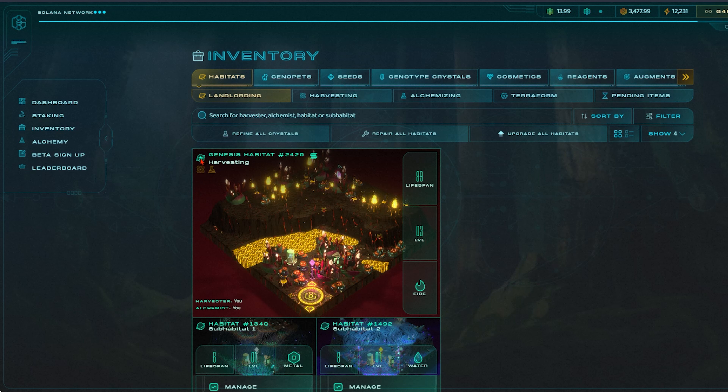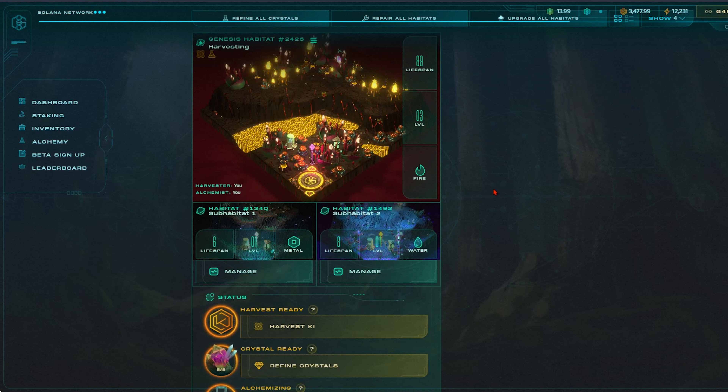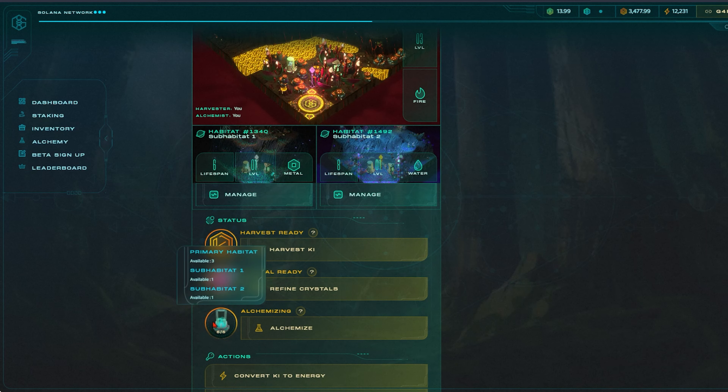In the last tab are pending items. Whenever you harvest Kai, it will show up in pending items with a 7, 10 or 14 day mint requirement. Kai is the utility token that you will harvest from your Genopet steps via your land. The level of your land will determine how much Kai you can harvest over a 24 hour period. The amount of land you have in your wallet will also impact the Kai harvest. Genesis landowners get a 10 Kai bonus too. Every 24 hours, your steps and Kai harvests get reset. Your habitat's lifespans, levels and elements are displayed here.